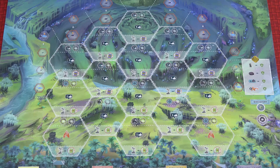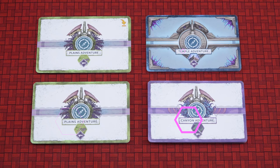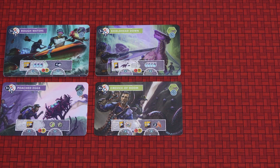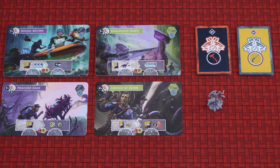Separate the adventure cards into four decks based on their type: Starter, Plains, Canyon and Temple cards. Shuffle each deck separately and set the starter and temple cards aside. Place the Plains and Canyon decks face up nearby, then move the top card of each deck next to the deck so that there are two cards of each type visible. Separate the challenge cards by type, shuffle each deck separately and place them face down near the adventure cards, along with the rally marker and the threat die.